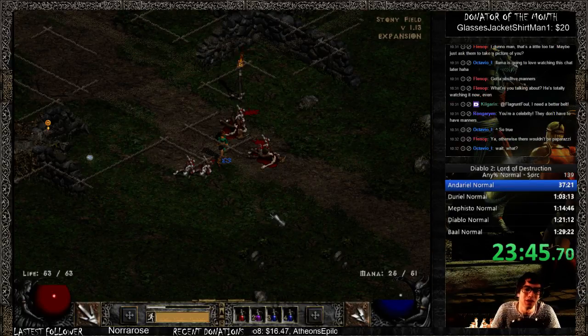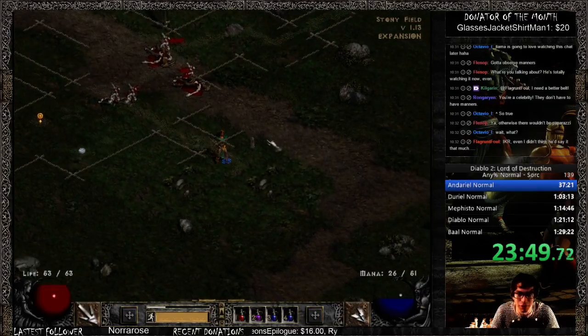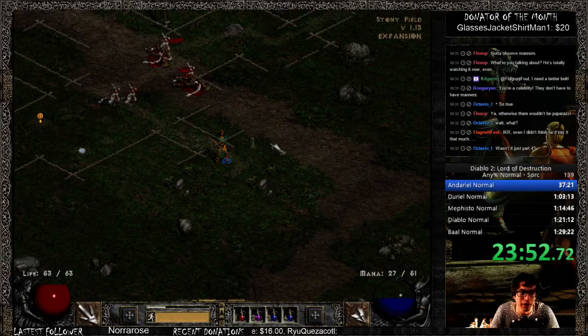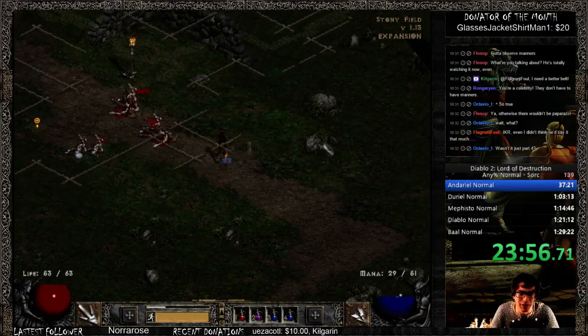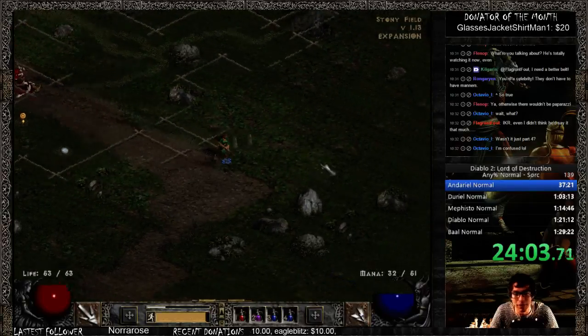I want to note that the stones are always going to be off of the path at some point. It's unfortunate that I already found them, but we can just pretend that I didn't find them or that they don't even exist right here. We'll go ahead and do them now and then I'll show you my path as if I hadn't found them.